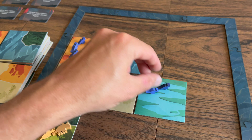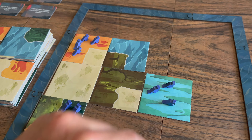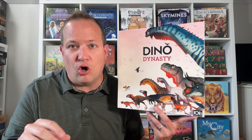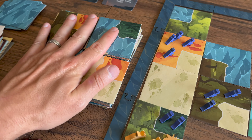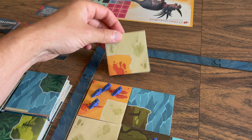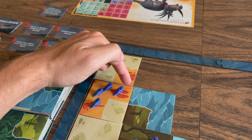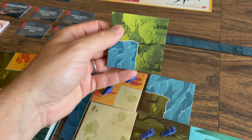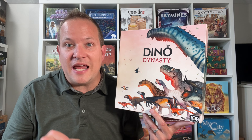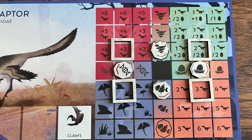The next action is Migrate. You draw and place one territory tile, then optionally move one herd one step onto a biome on that new tile. Alternatively, you can skip placing a tile and move one of your herds one step in any biome. This action builds the map. When placing a new tile it can go in any empty space without flipping it over. Setup randomizes which biomes are available, but you can rotate your chosen tile — at least one biome on one side must match at least one biome on an adjacent tile.